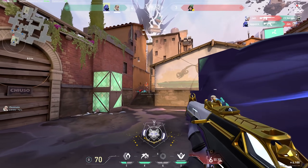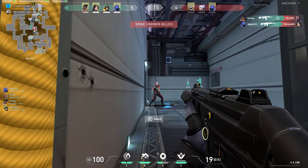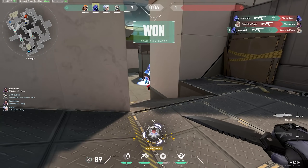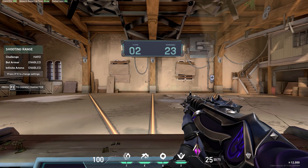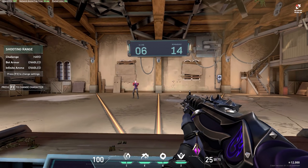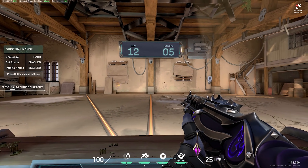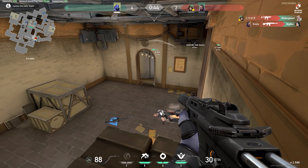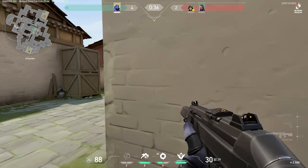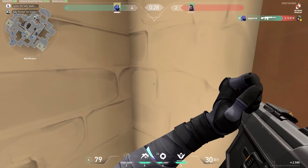I started playing FPS games on PC only about a year ago since I switched over from console, so my aim probably isn't as good as other people in my rank. However, I've found that going into the range for at least 15 minutes a day helped improve my mechanics a lot. For flicks, I suggest doing the challenge mode on hard difficulty — this will train how fast and accurate your flicks are and improve your reaction time. One thing I've learned is that you shouldn't grip your mouse too tight; if your fingers are tense, it makes it harder to flick accurately and will strain your hand more. For tracking, you can set the bots to strafe mode and follow them with your crosshair without shooting — try to be as accurate as possible. Daily repetition really helps a lot.